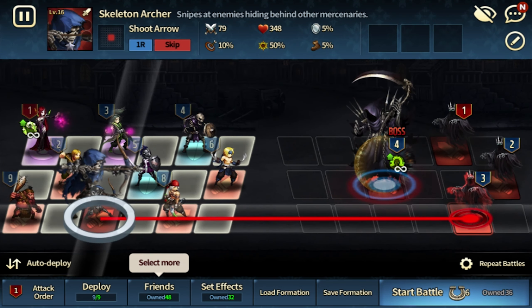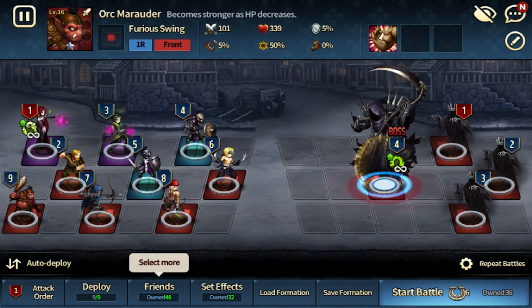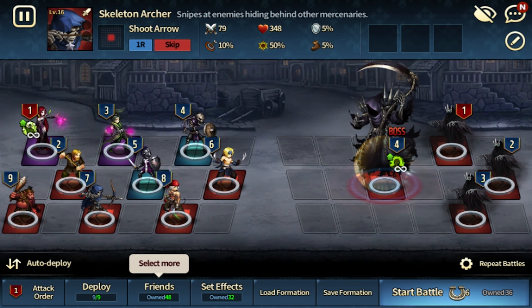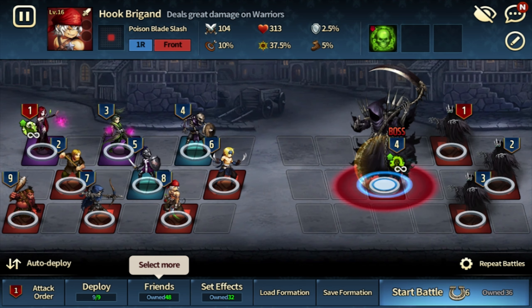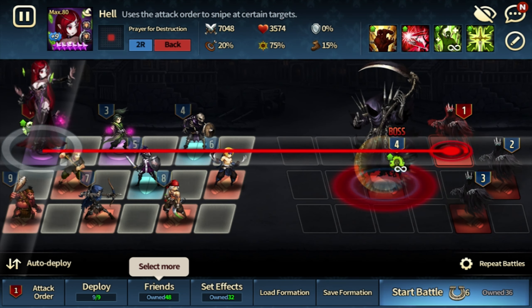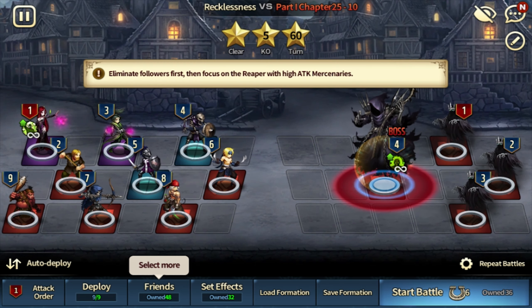It's very important to remember that you really cannot put anything with a crowd control like a stun or a freeze, because if they freeze this wraith, Hell will get lesser attack and it would become even riskier.